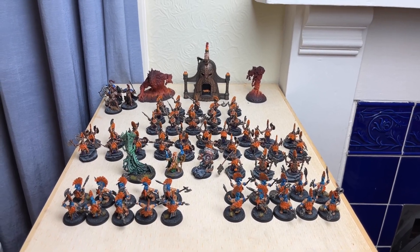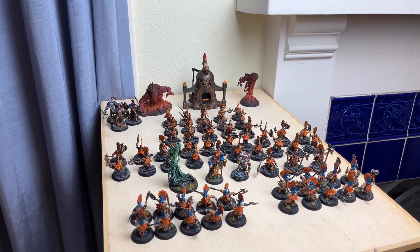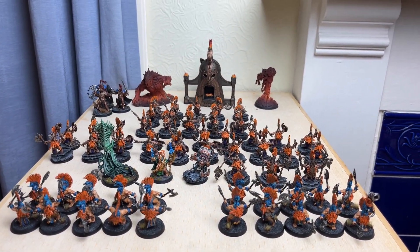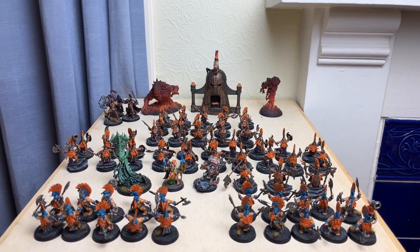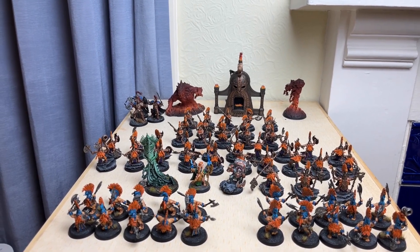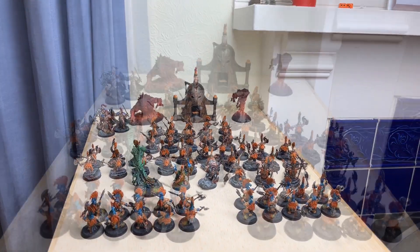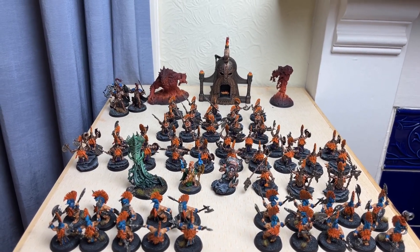We're back and it's a rematch — or a relapse, I don't know. We've got the Fire Slayers this week taking on last time's winners. We are in Greyfeard, we have Masters of the Forge as our grand strat, looking to keep an invocation on the table at the end of the game. Our triumph is Indomitable, but we're 1995 points.